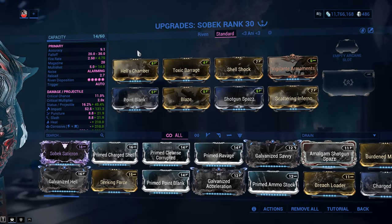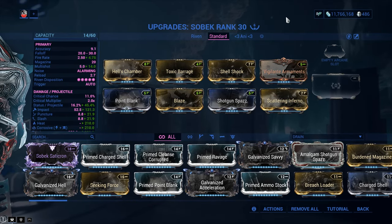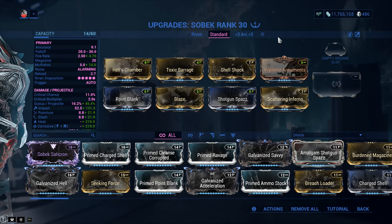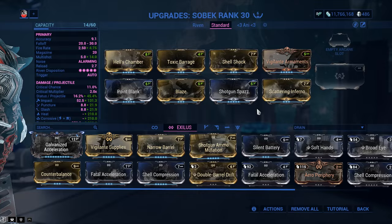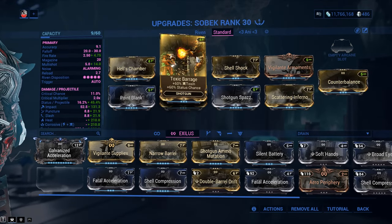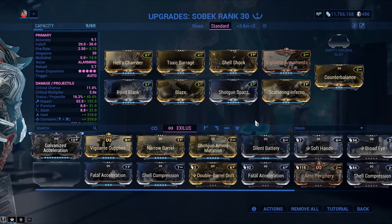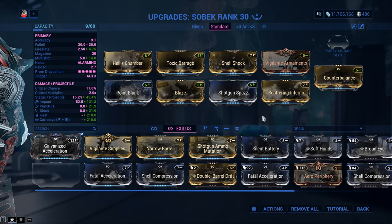The standard build uses Point Blank, Blunderbuss, Hell's Chamber, Vigilante Armaments for critical chance and critical damage. As you can see, I'm not using Hunter Munitions in the initial setup. What I want to show you is an elemental raw strength approach — just to begin with. This is a corrosive heat approach with Toxic Barrage, Shellshock, Blaze, and Scattering Inferno. None of these mods are expensive to get, or even maxed out for that matter.